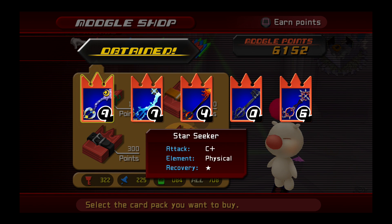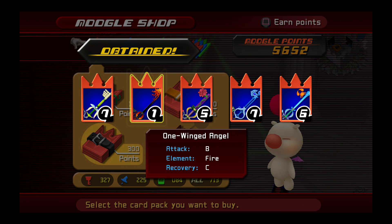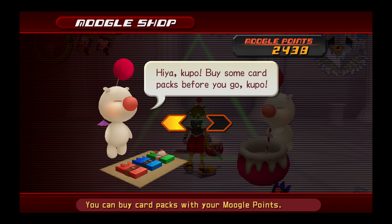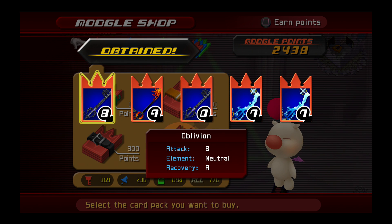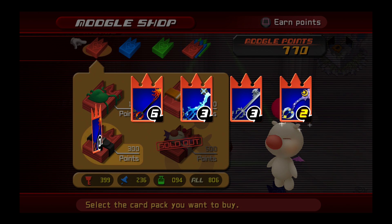Wow, holy cow — that's amazing! There's more One-Winged Angels right there. Got it again! Wow, we got a nine there too — oh my goodness, that was a really good pack. Nice, got a zero and a six — beautiful!